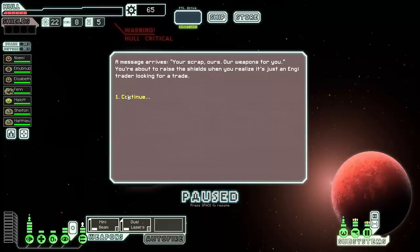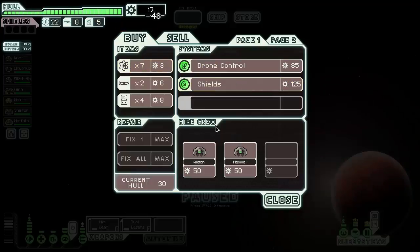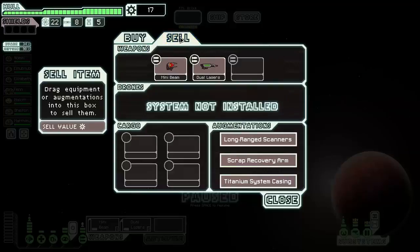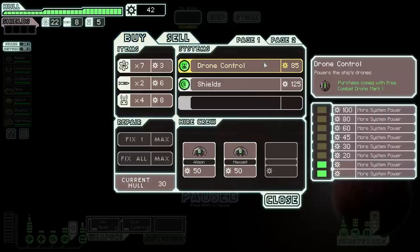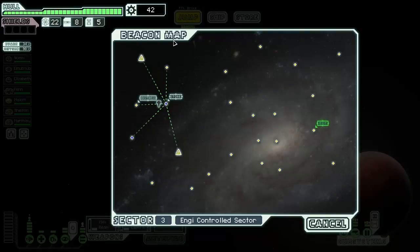At the store we repair everything — that's much better. They have an FTL jammer and a repair arm. We decide to sell the scrap recovery arm and grab the repair arm instead. But it's not quite enough scrap — we're eight scrap short. We'll have to come back, so we head to a nearby distress beacon to hopefully gather enough scrap to return and buy it.